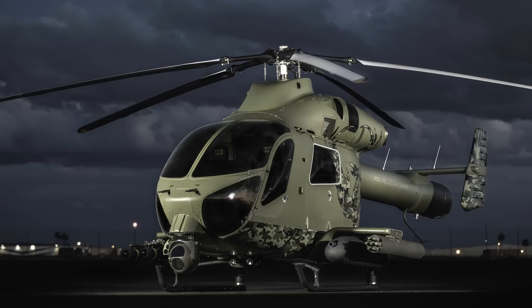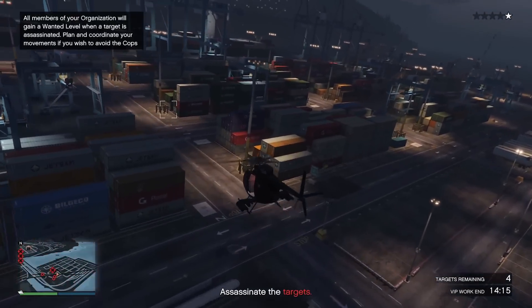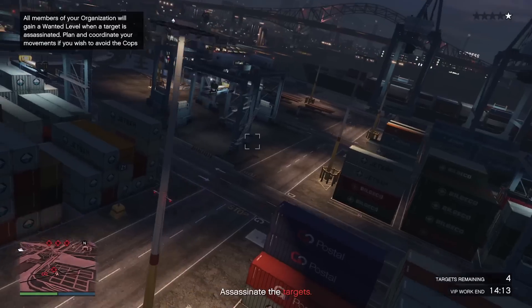How awesome would it be if when we bought the helicopter it got delivered to the hangar and we had the option to equip missiles, machine guns, countermeasures — maybe even a lock-on jammer, that would be neat for helicopters. So you could either have the civilian version or the armed version of the helicopter. That would be so sick.